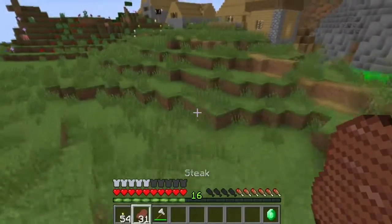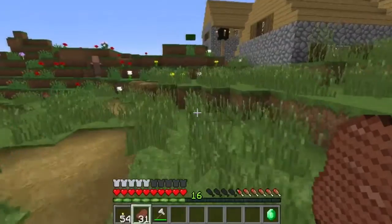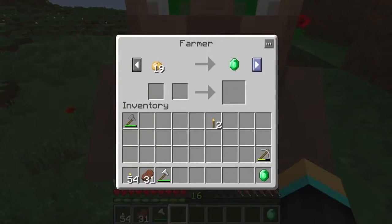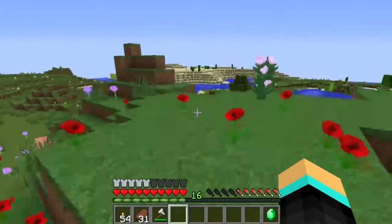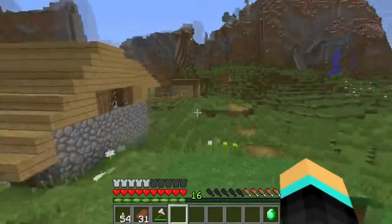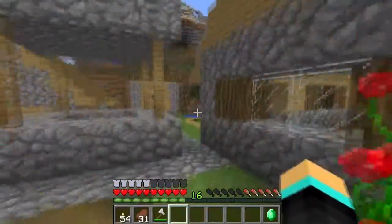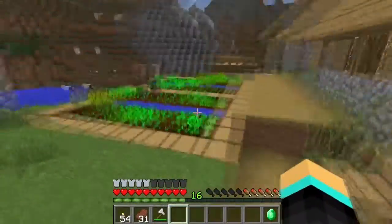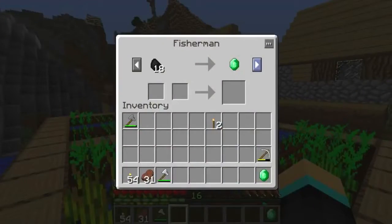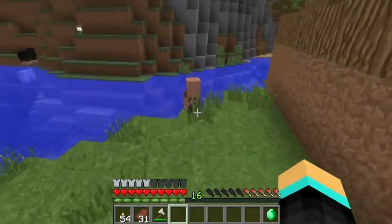Let's use this emerald for a trade if there is one. What do you have to trade, buddy? You're a farmer? I'm a ripoff — I don't like ripoffs. Leather.